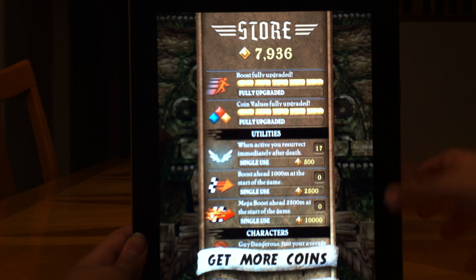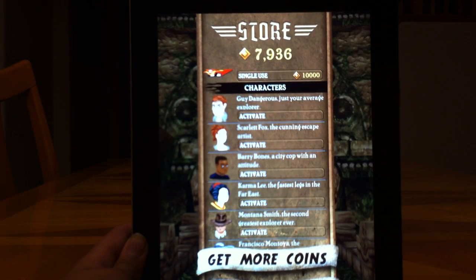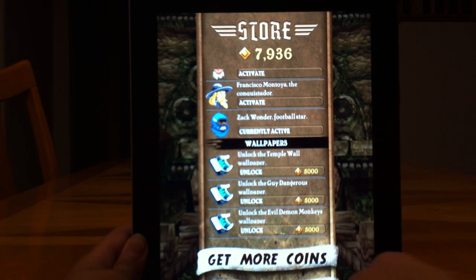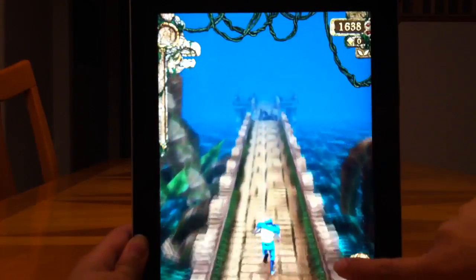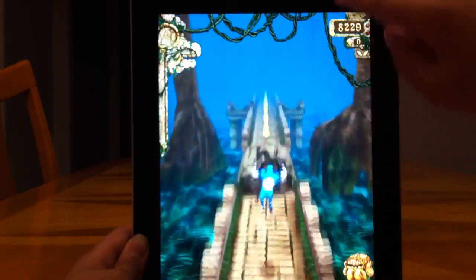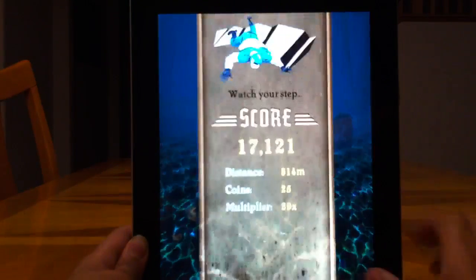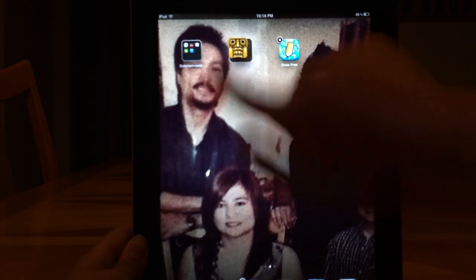In the store you can upgrade things like power-ups and utilities. There's also Resurrection — double tap the screen and if you die you come back alive. There's a boost at the beginning, and you can choose your characters — I have them all, I just don't have the wallpaper. In the gameplay you run from some monkeys while you jump, slide, and go down. There are fire or tree branches that come up. I just died — it's always fun to beat your high score.